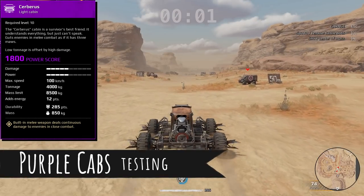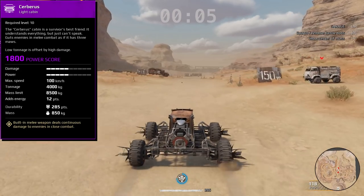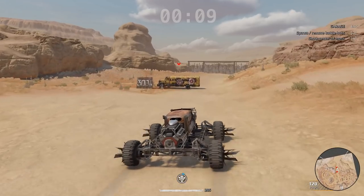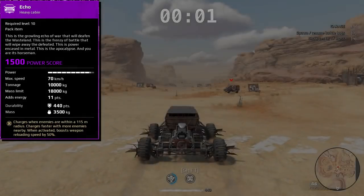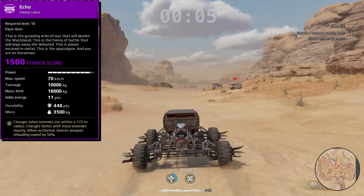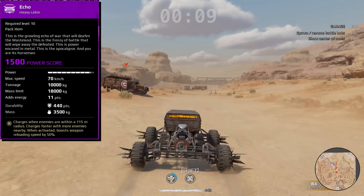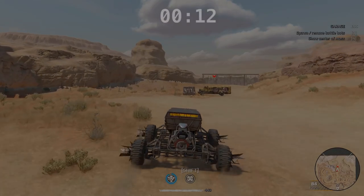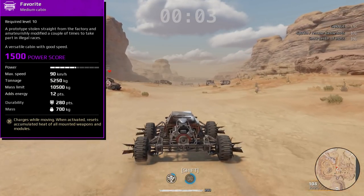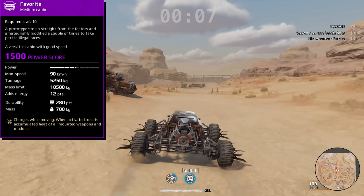Last up, purple cabs. Let's not mess around. We're going to start with the Cerberus — base speed of 100. This girl gets going pretty quickly, looks like about 120. Followed by Echo, the new cab. For a heavy cab, this thing gets moving — looks like we get her up to 84 kilometers an hour. That's going to make a lot of people really happy with their builds. Favorite is not going quite as fast as I would have expected, with a base speed of 90. I think we get her just over 100 kilometers per hour.